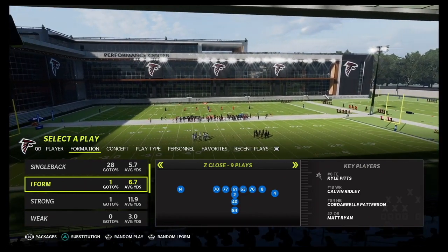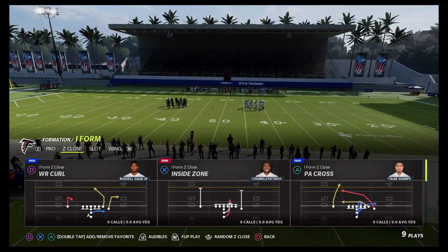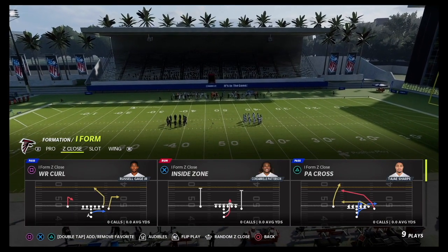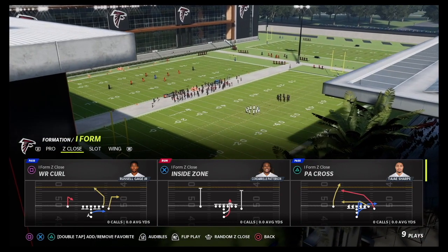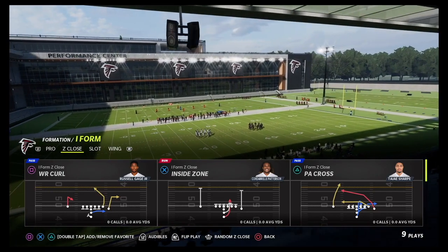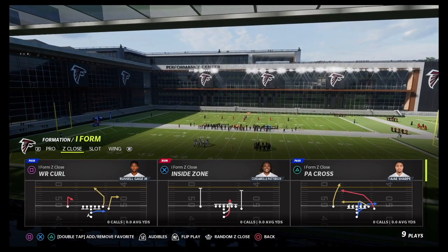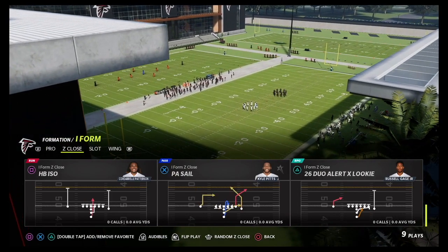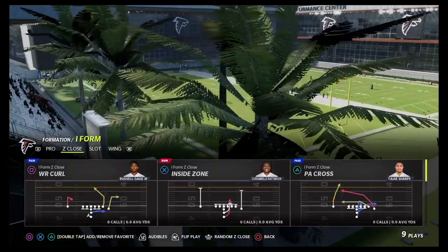We'll start with the Z-Close formation — a nice new formation added that blends I-form close, strong close, and I-form pearl all mixed together. The best passing play you can find here is PA Cross, which features a deep crosser to circle and a skinny post in case there's a lapse in coverage — maybe if they're running Tampa 2. You also have the drag underneath as a nice mix-in. For runs, there's the blast, inside zone, stretch, dive, and duo alert runs that I think go underrated.